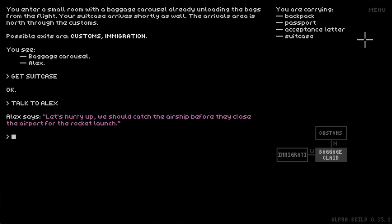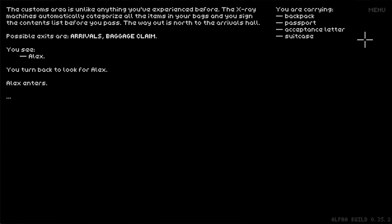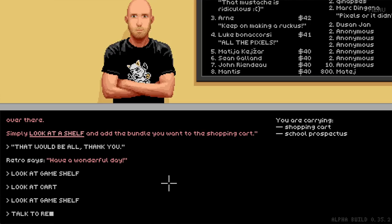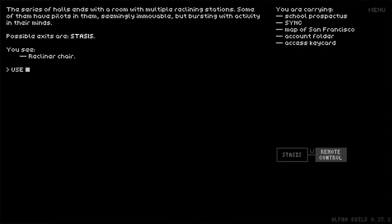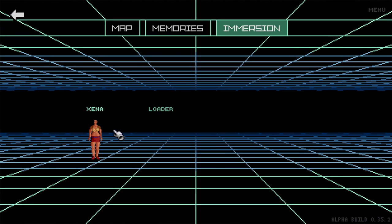Welcome back to Pixel Art Academy 101. Now that the infrastructure for the game is done, people have their characters, you can walk around the locations, you can talk to people, you can use items, you can do all of that. Now it's time for the real game to begin.